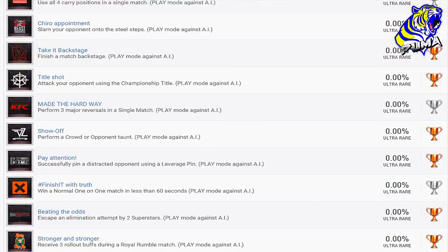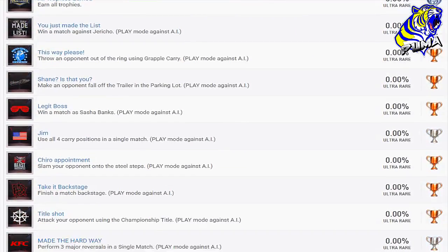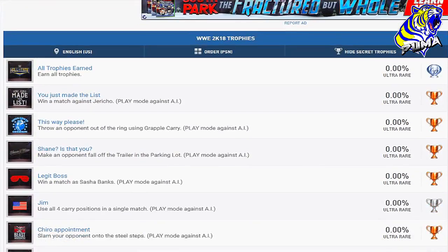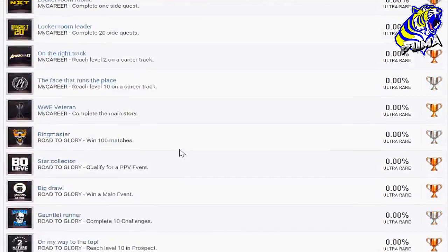I'm not sure how that converts to Xbox — I want to say bronze is 15 gamerscore, silver is 30, and gold is maybe 50, but I'm not totally sure. As I said, this is on PSN Profiles. Every single one of these seems fairly attainable, and then you can get the platinum trophy. I myself have never gotten a platinum trophy — I've had PS1, 2, 3, and 4 and never gotten one. This one actually seems quite attainable, though the Road to Glory online ones might be a little grind-heavy.